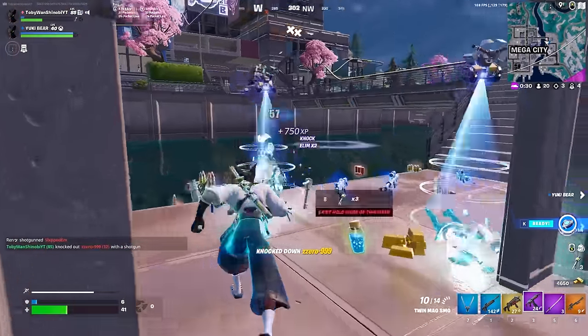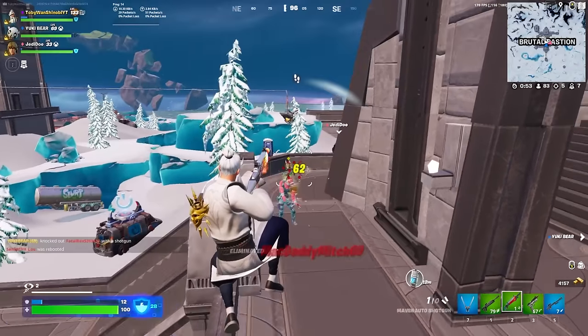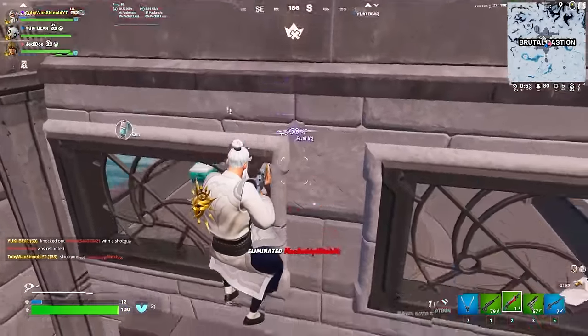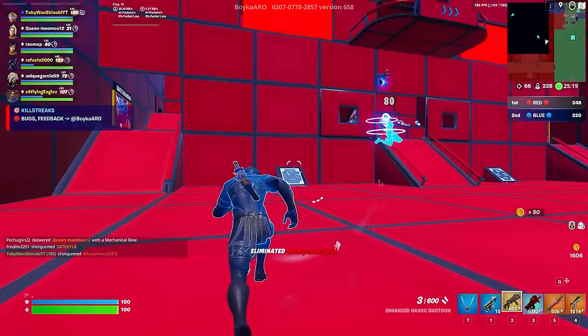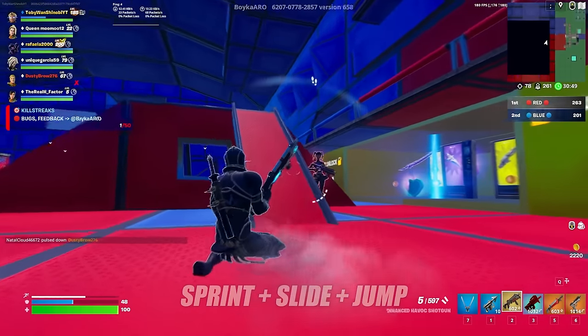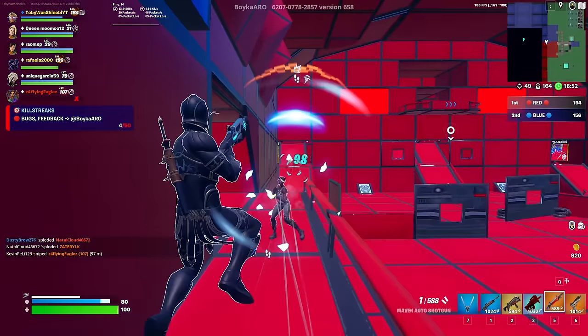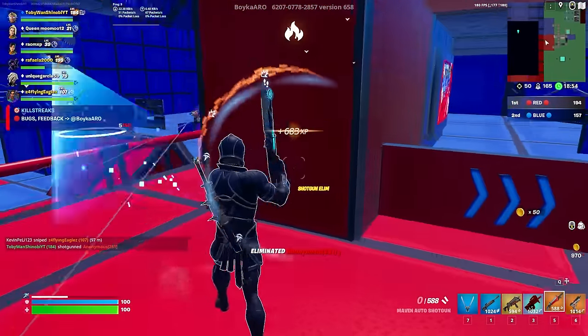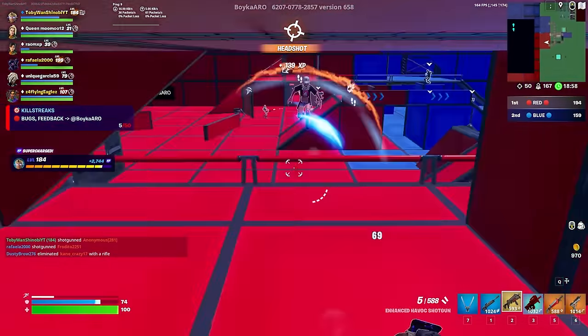Working off that same concept is the slide jump shot. This is fairly simple but very effective. Start with a quick sprint and then enter a slide. Once your opponent begins to track you, exit the slide by jumping and taking a shotgun shot at them. Generally, you can be a little bit more accurate this way because you have more time to line up the shot while jumping, and your opponent is going to be aiming at your slide trajectory as you jump over their reticle.